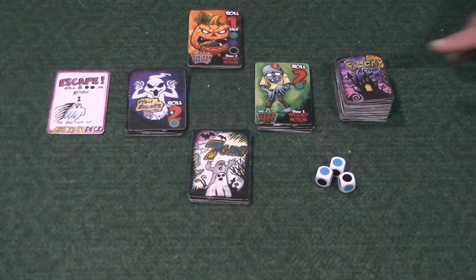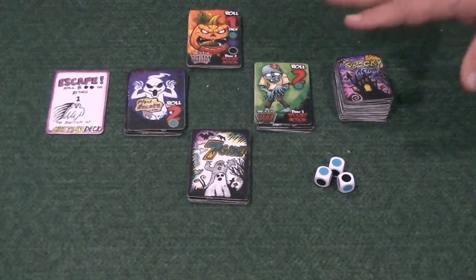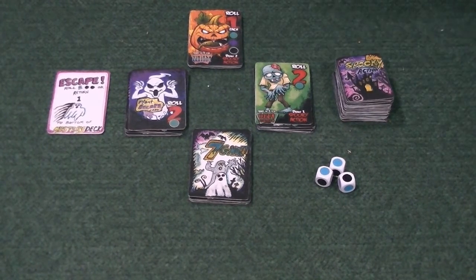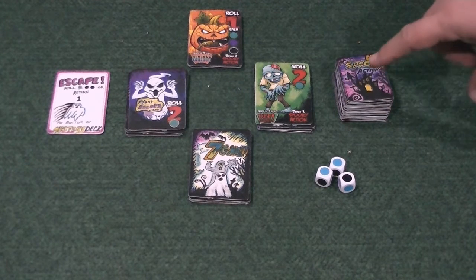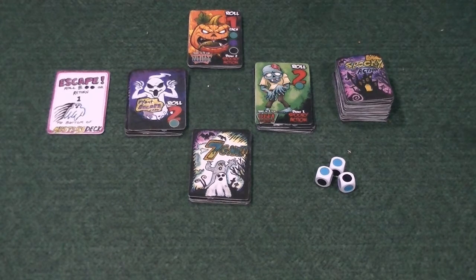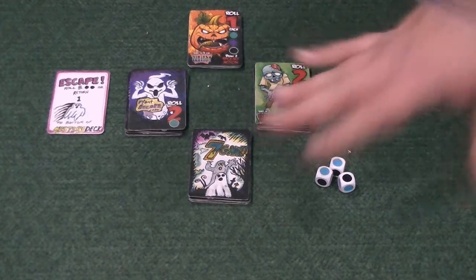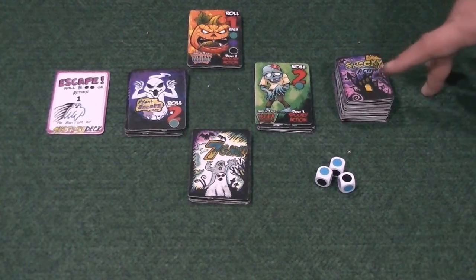There are actual ghosts in the spooky action deck. When you claim them, you keep them secret — you might have a ghost in your hand. So people might think, "Oh, he's only got four ghosts," but maybe you have two. There are three ghost cards in this deck. So you could get your fifth ghost on the table and suddenly say, "Bam, I won!" because you also had two ghosts hidden in hand. It's a sneaky way to win.